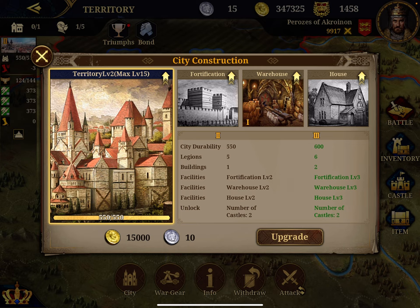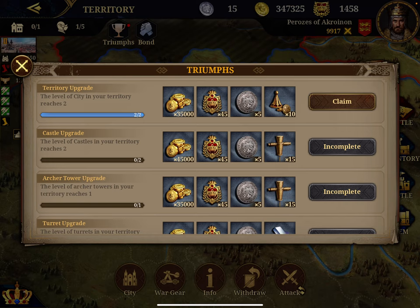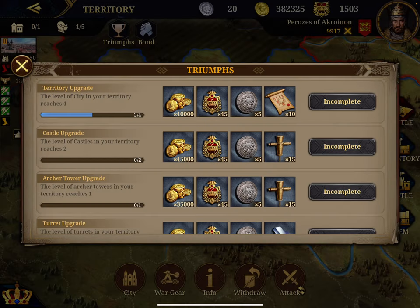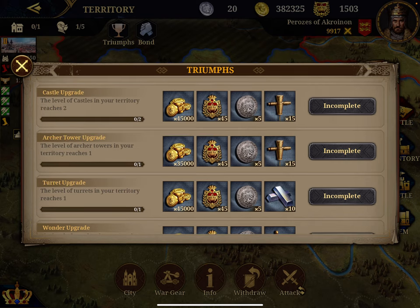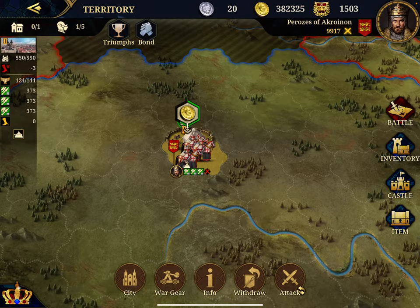Since I have more money, it's important — you need these special coins. I don't know what they're called, but look at the triumphs, because you have a lot of territory-specific triumphs. Eagle coins — that's what you need to upgrade the territory. So I'm going to claim that. And then look at the triumphs — some are very easy. For example, the Archer Tower — I don't have a castle though, so I should upgrade the territory and the castle.